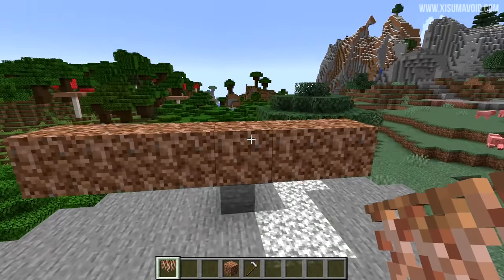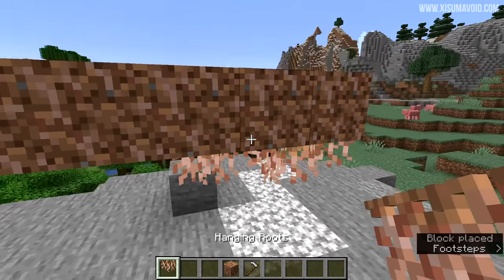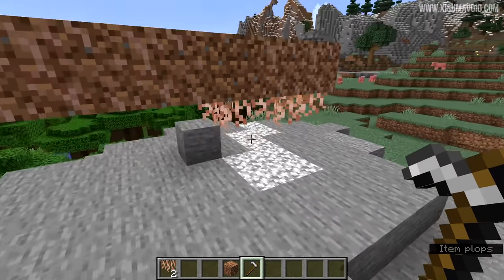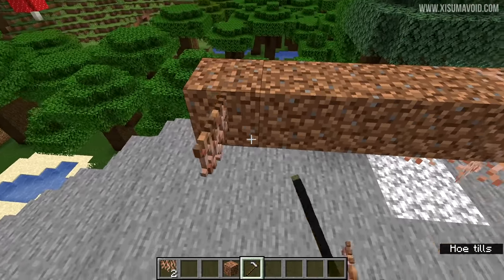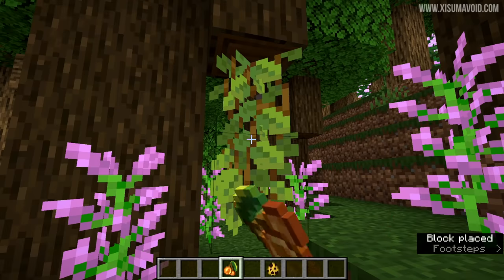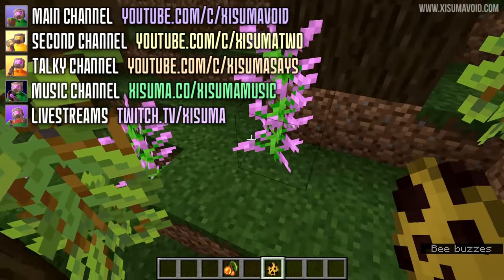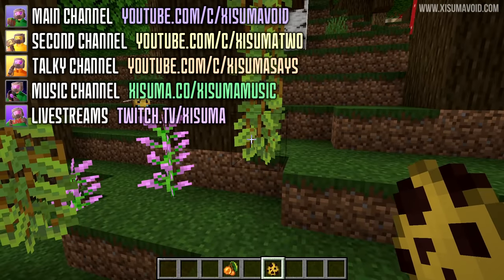I also completely misunderstood a mechanic from the last snapshot. If you right-click on rooted dirt you will get some hanging roots — it doesn't have to have any hanging roots below. It's just a feature of converting rooted dirt into dirt; it gives you some of the hanging roots. The other misunderstanding I had was with cave vines and glowberries: bees can now pollinate them. I thought they would fly to it and then pollinate elsewhere — no, what they do is speed up the growth of the plant.